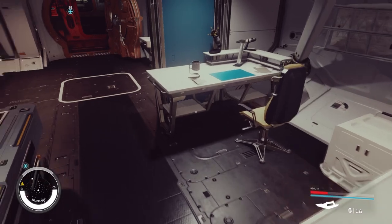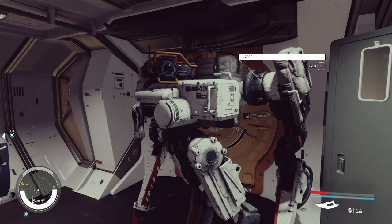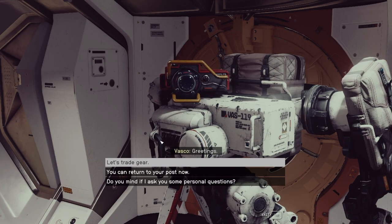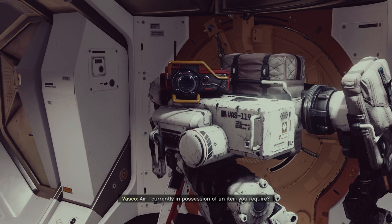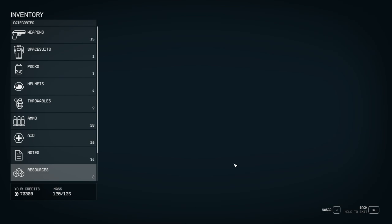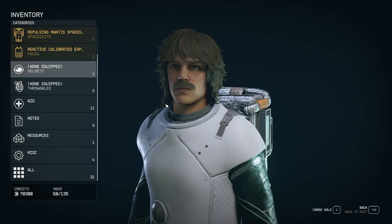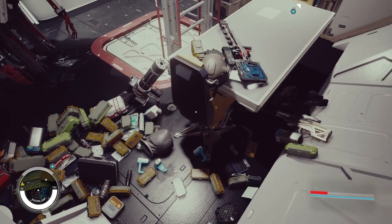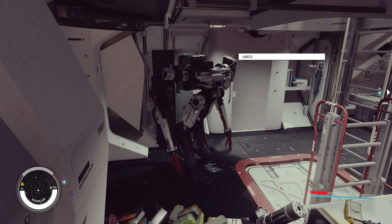Encumbrance — the bane of our existence in Bethesda games. But fear not; in Starfield it's more manageable. When overburdened, you can still move, shoot, jump, and even sprint. The catch is your oxygen depletes faster and you'll accumulate CO2, nibbling at your health, and you'll lose the ability to fast travel. You can ease your burden by traveling with companions or designating a hoarder's corner on your ship. Just be cautious — items left in the corner may vanish over time, so it's best practice to store items you don't want to lose in your ship's cargo or with your traveling companion.